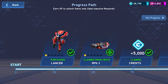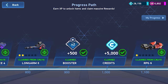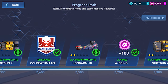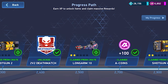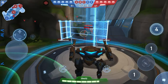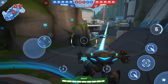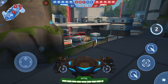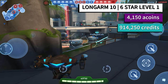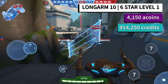Now switching to the Dual Long Arm 10: on the progress path it requires 2,500 XP — not as easy as the Long Arm 8 but not too bad. It's actually the cheapest to unlock at 14,500 credits. For this dual-copy build you have to go directly to six star level one to get your second copy, which costs 4,158 A-coins and 914,250 credits. That's it.